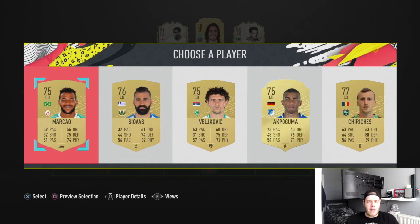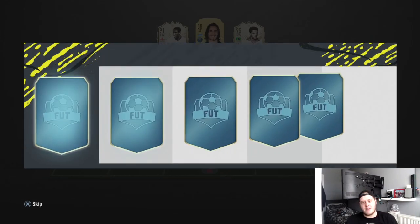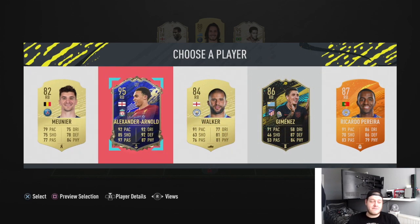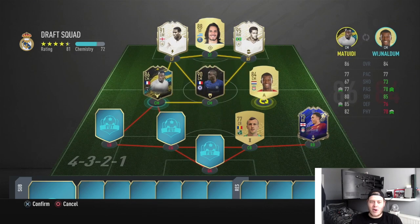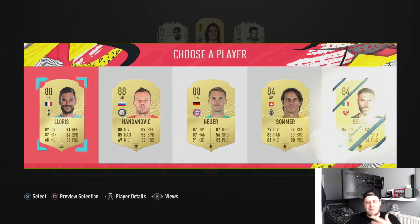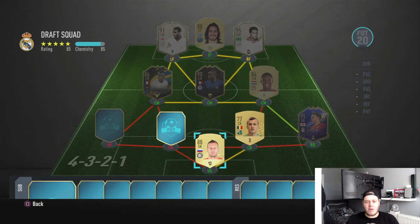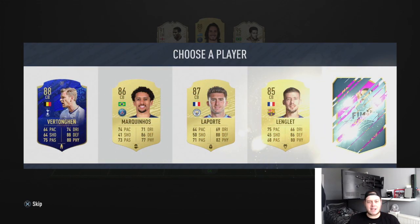For center back we'll go Vlad Kirkez because he gets in the link. Then we'll go TAA - he gets full chemistry onto Wijnaldum. I accidentally clicked goalkeeper and I'm deciding between Handanovic and Lloris. Lloris is Premier League and French, and with Premier League and French players around him, that probably makes the best sense.